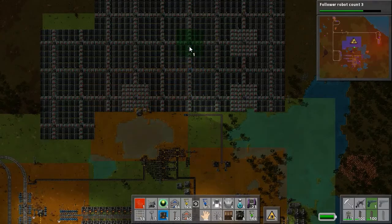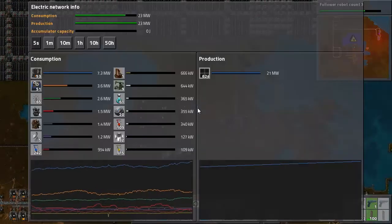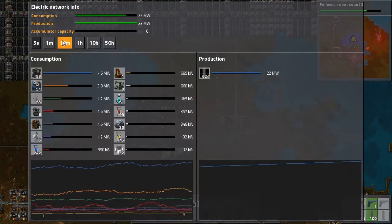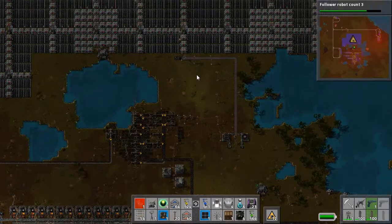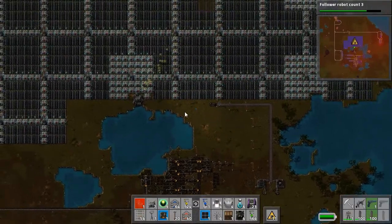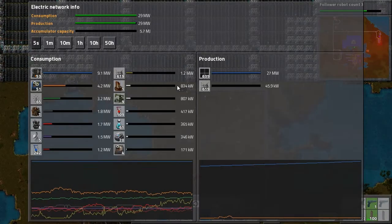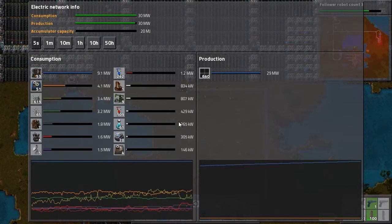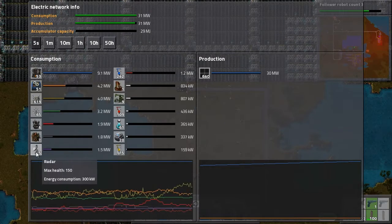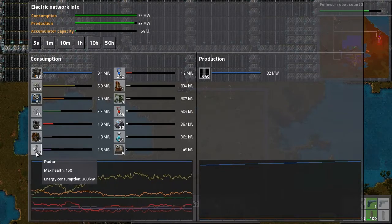Now we can build this — we're getting more solar power soon and we're almost at full capacity again. Once we are, we're gonna start filling up our accumulators. They're getting filled up because we have power. I could remove some of my radars since they don't seem to be using a lot of power without doing many useful things.